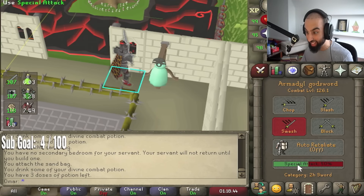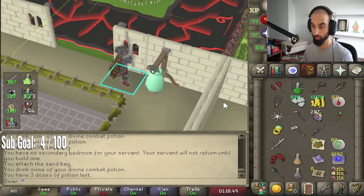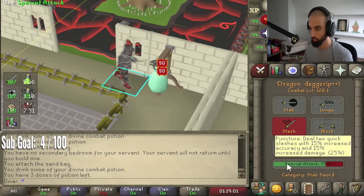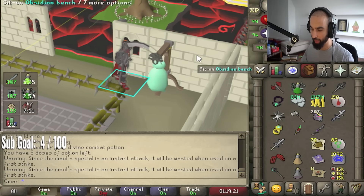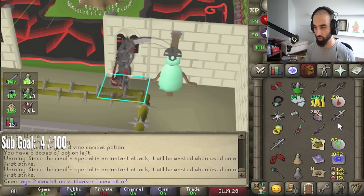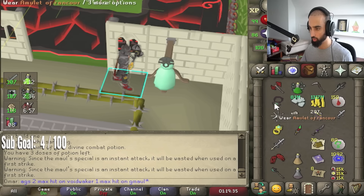Let me see AGS — 88. Oh, you can hit one more max hit with the rancor. How about DDS? 50, 50 — same thing. GMaul is 51 with torture. Rancor gives a max hit on certain weapons: it gives a max hit on AGS, two max hits on Void Waker, one max hit on GMaul. Let me see, does it give a max hit on Elder Maul? 68 with torture.